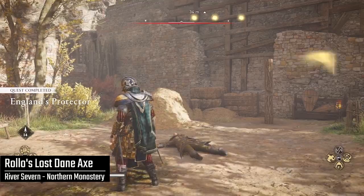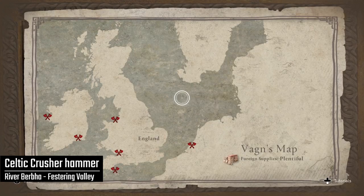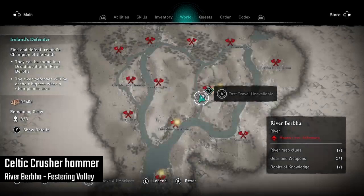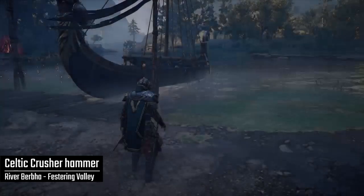Next, we're going to head over to Ireland's Defender in the River Burbha. This was the first river in the new expansion that you explored, but the first time you might have noticed it said two out of three gear and weapons. To get this final piece of gear, you had to come back here, raise the alert level, and then go to Festering Valley, which is in the middle of the map.